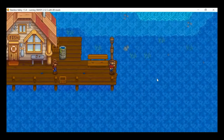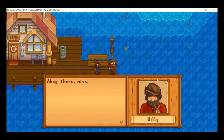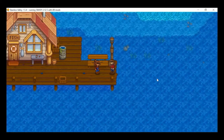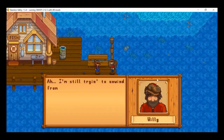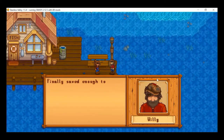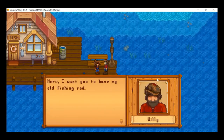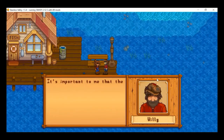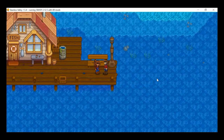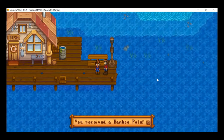Here's the Willy cut scene. He greets us as a newcomer and says he's been unwinding from a month out at sea — it was a big haul. He saved enough to buy a new rod and wants to give us his old one, saying it's important that the art of fishing stays alive. I received the bamboo pole.